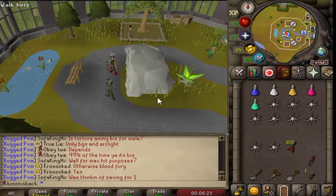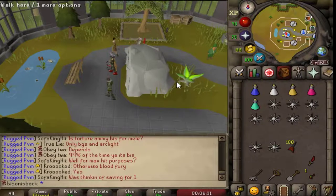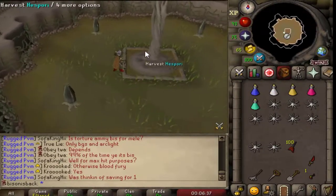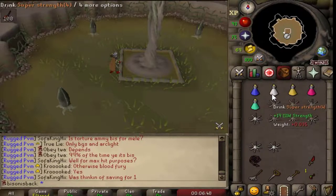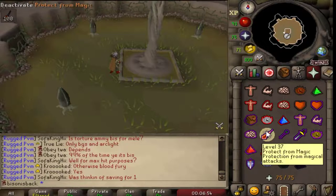On to the Hespori kill itself - you know when Hespori is ready to be killed when you can see the blooming Hespori sprout outside of the cave is completely in bloom. All you have to do is enter. If this is your first time killing Hespori, you'll need to plant a seed in this farming spot - it has no need at all for compost or anything like that. Equip your darts, drink your pots, put on protect from magic, and then begin to harvest.